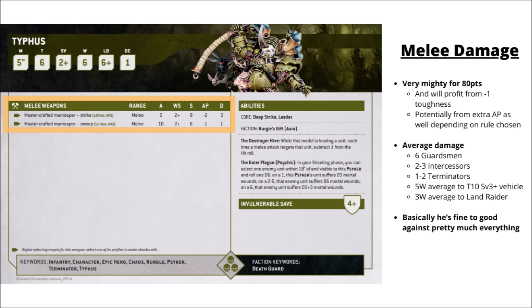He also gets a fairly punchy anti-horde mode as well — 10 attacks at strength 6, AP-1, and damage 1, so he's definitely not going to get bogged down too much by lighter infantry. His average damage output kills around 6 Guardsmen, 2 or 3 Space Marine Intercessors, 1 or 2 Terminators, about 5 wounds on average to a toughness 10 3-plus save vehicle, or 3 wounds on average to a Land Raider. It's not quite make-back-your-points in one single round of combat, but really not too far off, and he's pretty much equally effective against just about anything you throw him into.